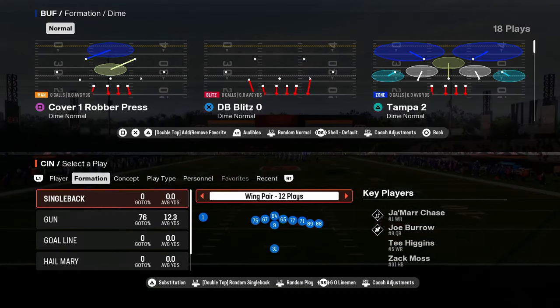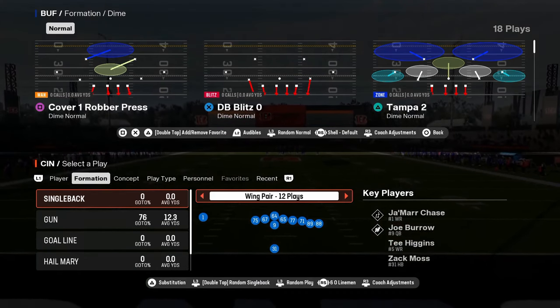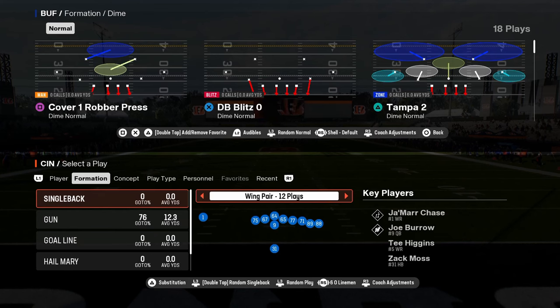Top five playbooks in Madden 25. Number five on our list is going to be the Cincinnati Bengals offensive playbook.